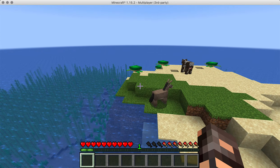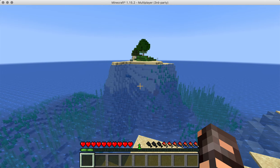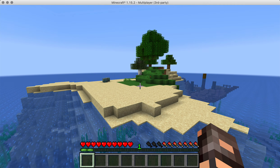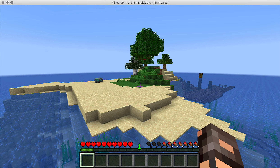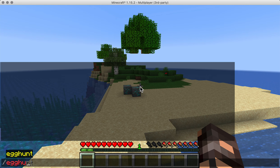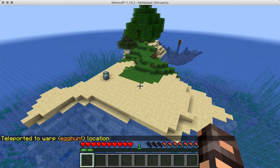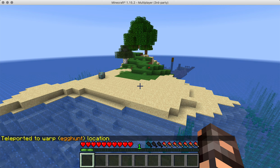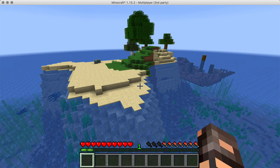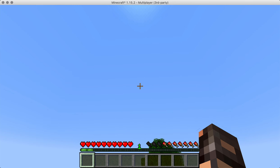Hey everybody, this is Mr. Flores from OneMoreBlog.com, and in this video I want to give a preview of the upcoming Easter event happening in a week or two. When players are playing, there will be a command like /egg hunt that will put them in the right world, in the right location, with the right permissions. It will announce to the channel that there's going to be an event — right now I've set it to about five minutes before it starts advertising.